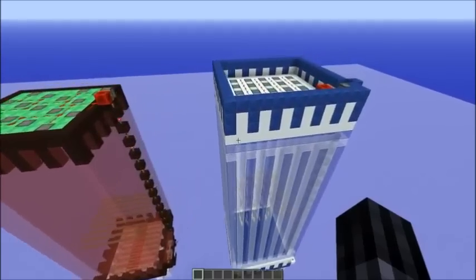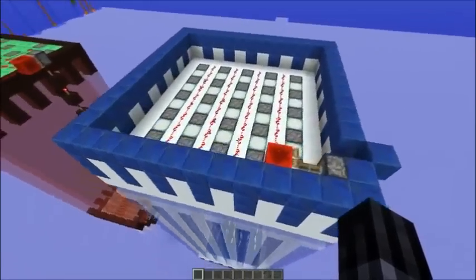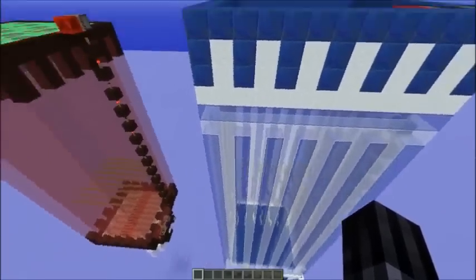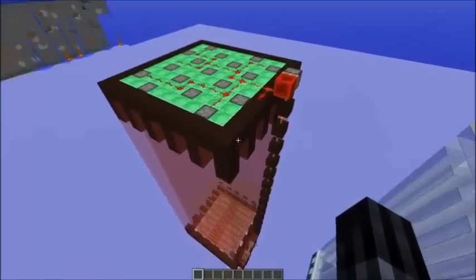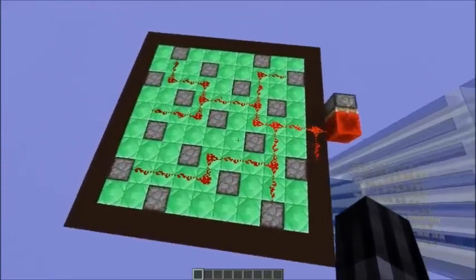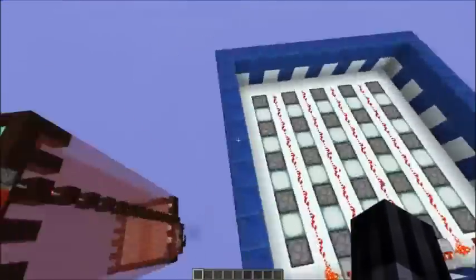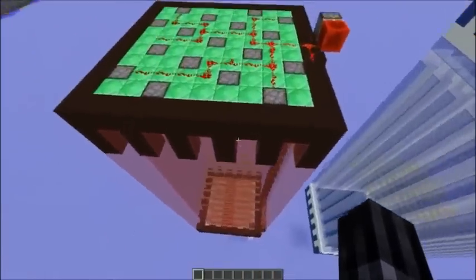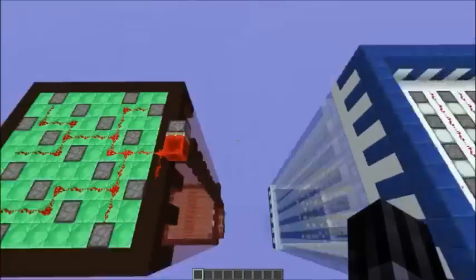That's the main reason why the water-based farm is slower compared to the lava-based one. I did some testing and with this water-based farm I got five and a half thousand squid ink per hour. With the lava-based one, which has a smaller footprint and also uses fewer dispensers, I got fourteen and a half thousand squid ink per hour. So yeah — smaller farm but almost triple the output.